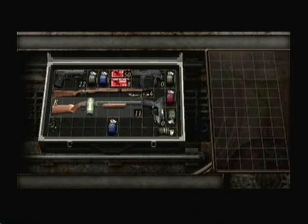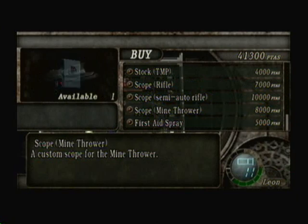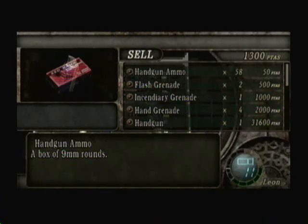To carry all of your items, you will put them in a case which for some reason you never actually see out in the open. To get everything to fit inside, you will have to mix and organize your items so that they can all fit. I highly advise you to buy the larger cases from the merchant, because you will need to carry more and more items to survive, especially ammo.